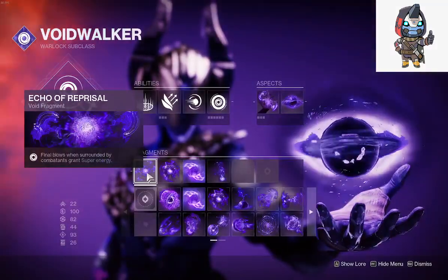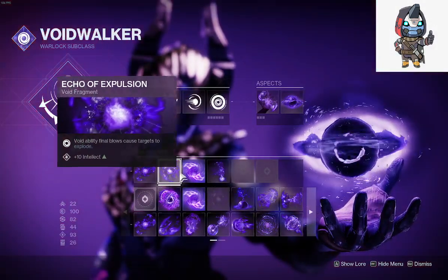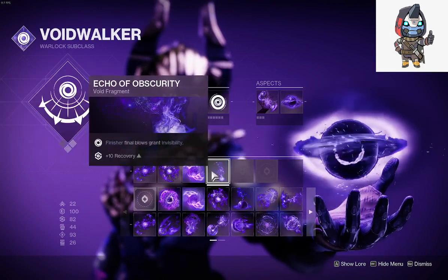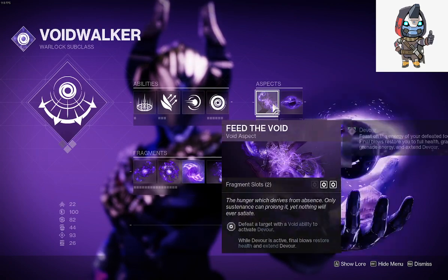The fragments you're going to want: echo of repousal, echo of expulsion, echo of cessation, and then echo of obscurity. Feed the void so you can get devour.